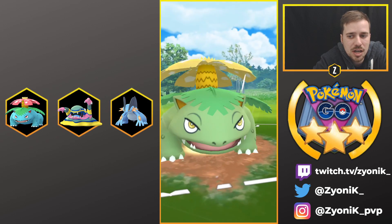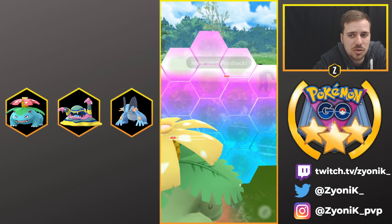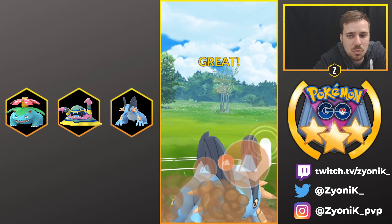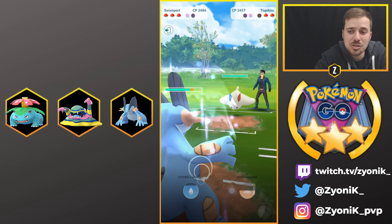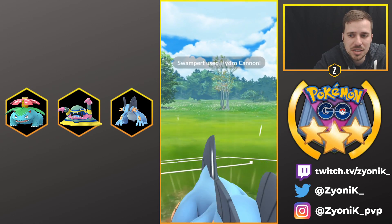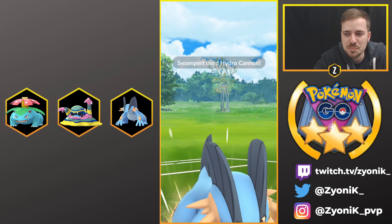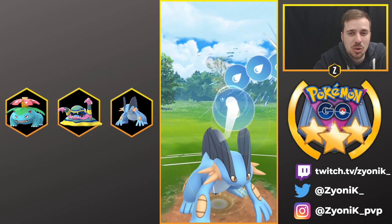I go for Frenzy Plant to get his shield then transition to Swampert on a one-shield advantage. He gets a charge move off and I shield my Venusaur to save him for later. Switching into Swampert we face an Alolan Muk - great for us. We go straight for Earthquake and it puts him in a predicament: shield or get one-shot. He gets one-shot. He actually commented on YouTube that he switched in the wrong Pokemon - he meant to bring in Togekiss. Totally fine, it happens.